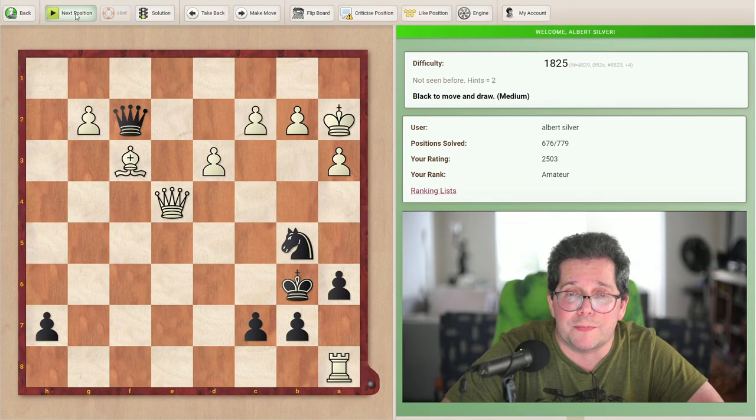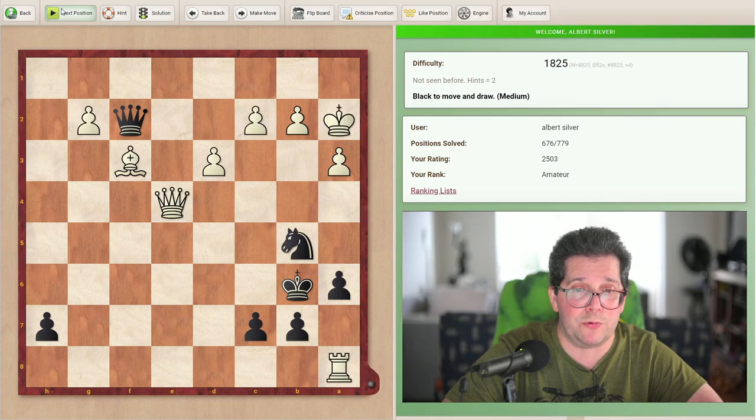Next position — black to move and draw. So we're not looking to win, just to save the game, which means almost inevitably a perpetual check. This isn't terribly complicated. Feel free to pause if you'd like to look a bit more. My solution is knight c3 check, threatening the queen, pawn takes, queen takes c2, and yeah we have our perpetual.